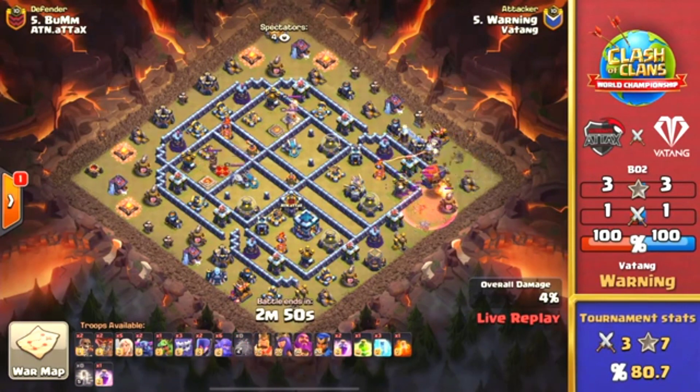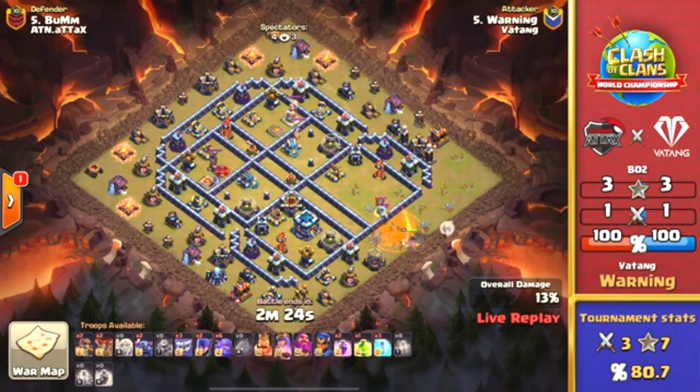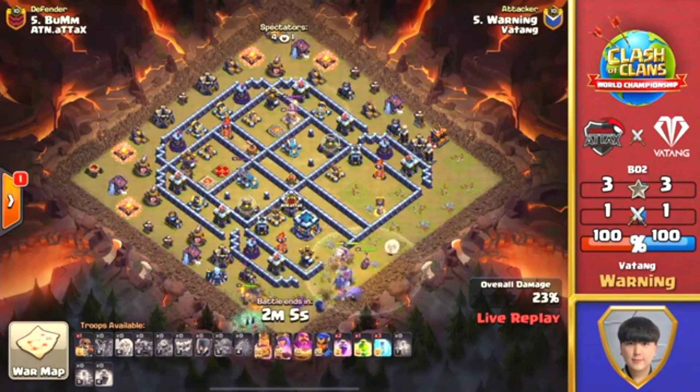Now it's going to be up to Warning from Vatang to respond and look for another three-star. We're going with the Pekka Yeti Smash yet again — this is becoming a favorite of these clans in the World Championships. I like how he used that Balloon there to help take down the Air Defense, which also allowed the blimp to move in. He takes out the Eagle Artillery, pulls out the Clan Castle which has Super Minions. The big thing is those Super Minions got a few shots off — hopefully they don't do too much damage to this Queen. We've seen many times where Super Minions have taken out Queens super early and caused raids to fail.